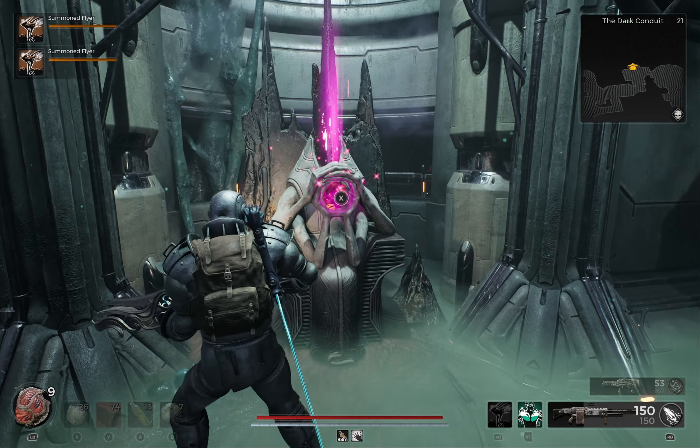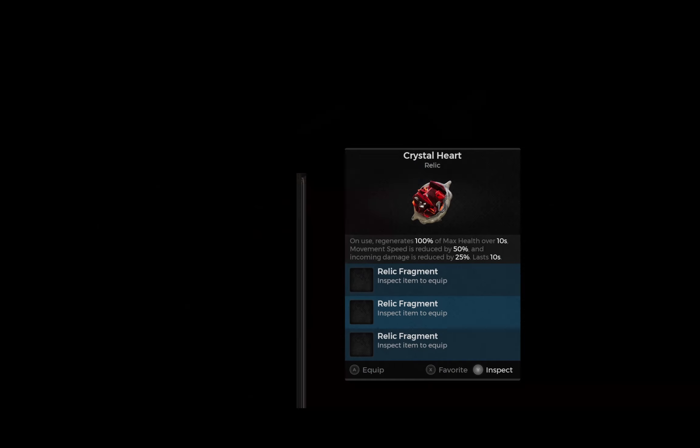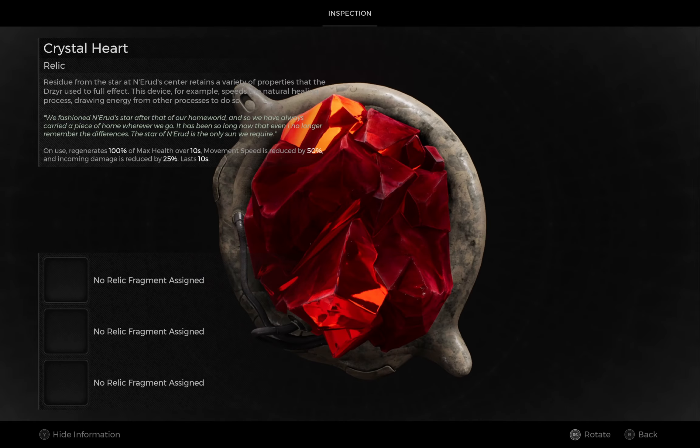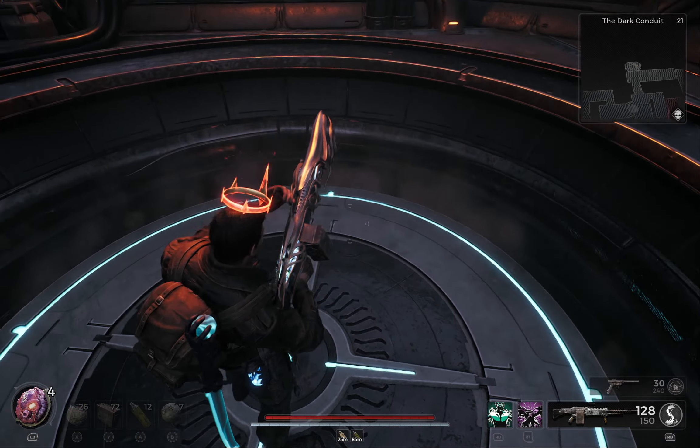Inside this door we'll find the relic called Crystal Heart. On use: regenerate 100% of max health over 10 seconds, movement speed is reduced by 50%, and incoming damage is reduced by 25%.